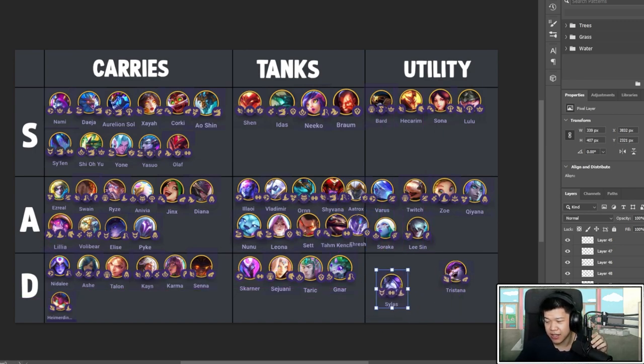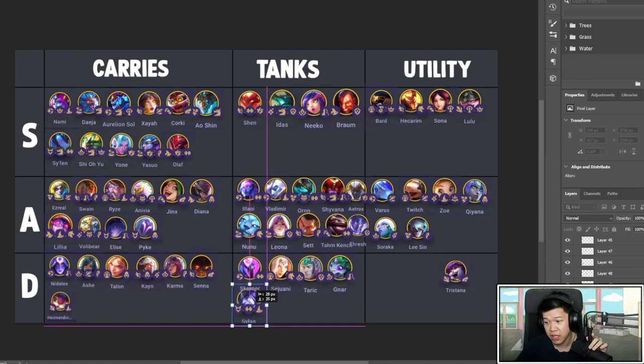Sylas is also an A tank — he needs Mage to work properly. His cast applies Manarift which does a little damage, and if he casts on somebody with Manarift he gets a big shield. It's kind of unique and can be good — feels good to slap in and itemizing is not bad. Definitely an A.